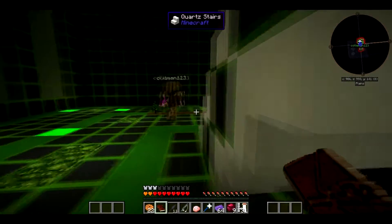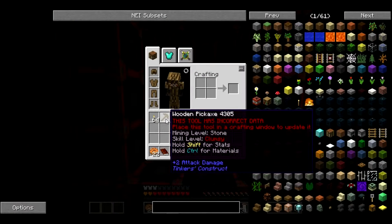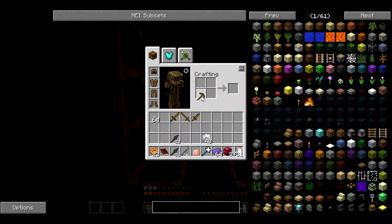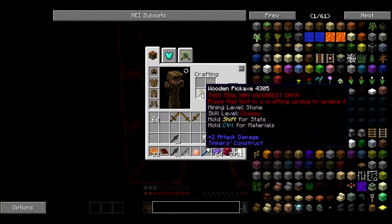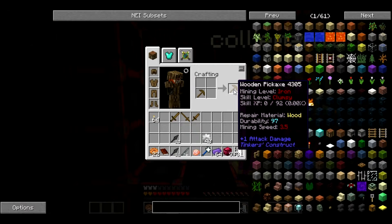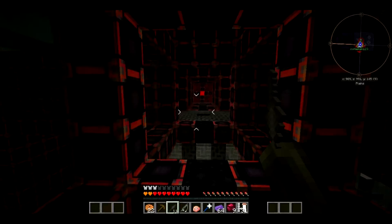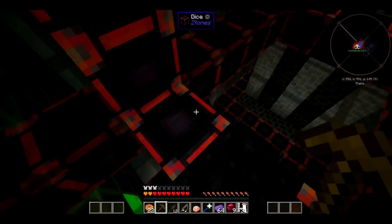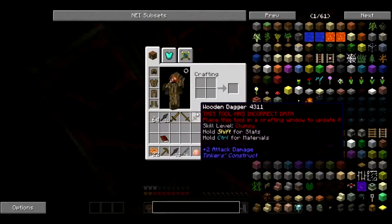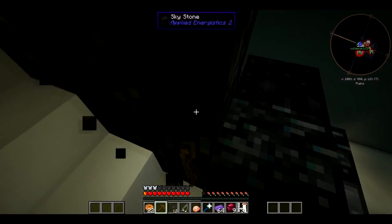I'm actually going to put the wood. Anything else I don't want to lose in here? Apparently this tool has incorrect data. Place this tool in a crafting window to update it. Don't actually place it in a crafting window until we know. It changes its mining level from stone to iron. To put it on a thing? Yeah, so it's good. So now it can mine stuff at the level of iron instead of stone. And it's only a wooden pick. I do have the question of what the hell is over here?